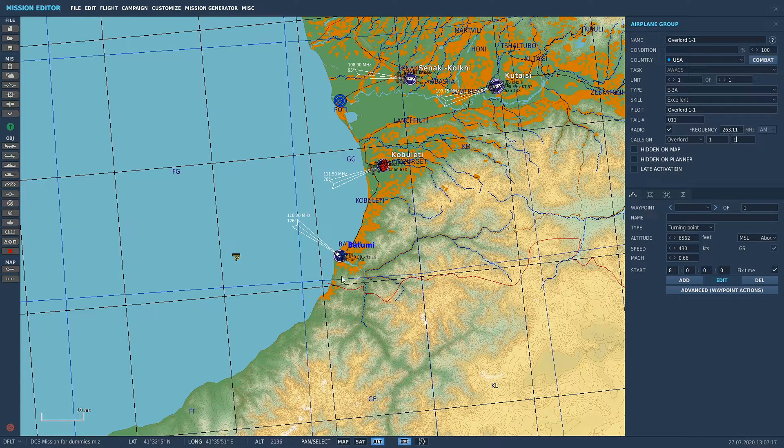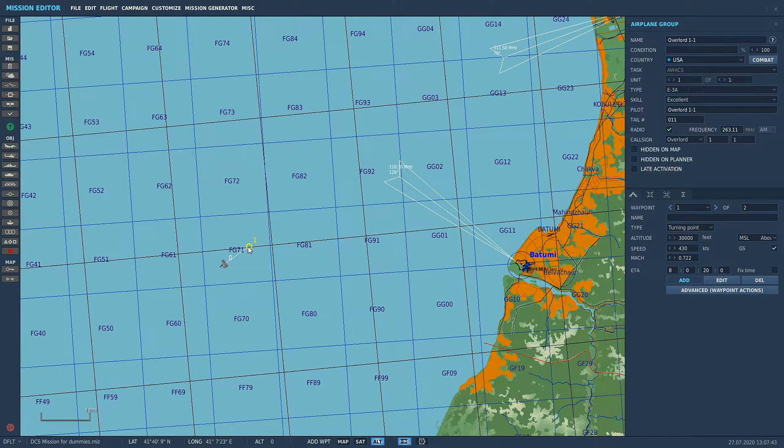We're going to set our AWACS up. We're going to make him at 30,000 feet. Speed — 430 will do. We're going to cover some waypoint action, so we're going to put a couple of waypoints in. Go to waypoint add, click the add button, make sure it's highlighted and just click anywhere on the map. Whatever altitude your aircraft spawns in at or you've set for waypoint zero, when you go to waypoint one it's going to copy the same altitude. If I want him to slow down at waypoint one I can make him go 280 knots.